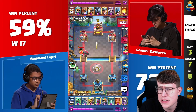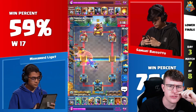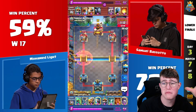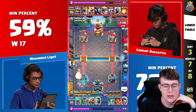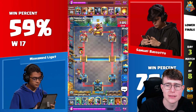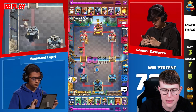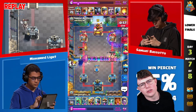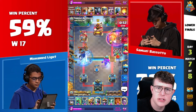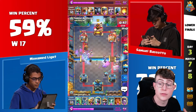He didn't go for the Mortar here, which is quite surprising. He's poisoning on defense against the Flying Machine — I think Samuel needs to be happy with that, since he doesn't have too much against Graveyard without Poison value. The Miner's coming down in a predictable spot, but it's actually the right decision. He's blocking the bridge and going for a Flying Machine in the back — a really smart play. Look at this Skeleton King on defense just absolutely killing everything on top of the Mortar.